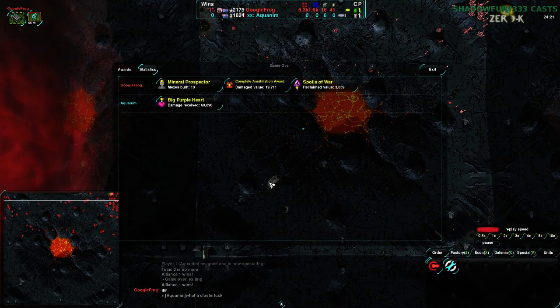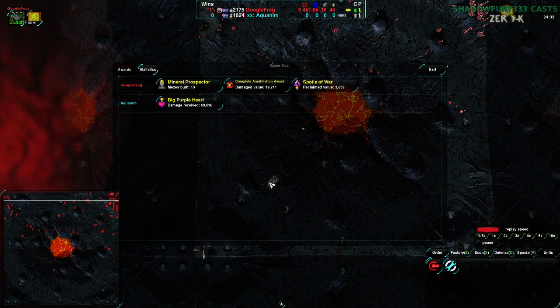When you're going through to try to sweep — not just harass to take mexes, but when you're actually doing a full-on assault — bring your workers with you so that you can assault and immediately take control of the area, immediately claim that territory. And if the worker dies, if it's been more than a minute or so, you've gotten your money back. Especially if there's reclaim in the area, you've definitely gotten your money back.